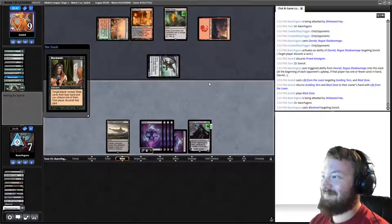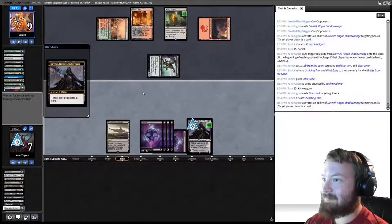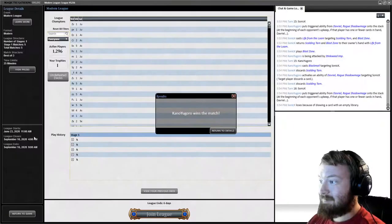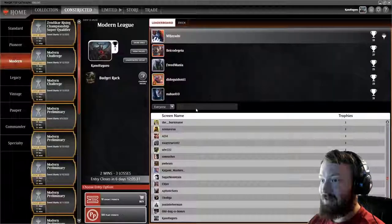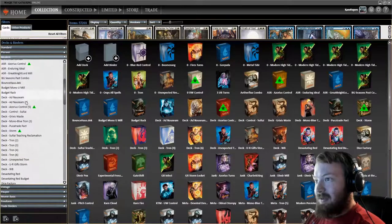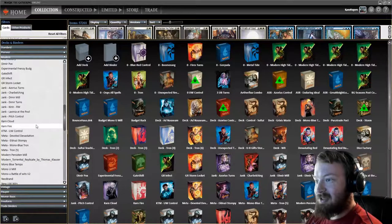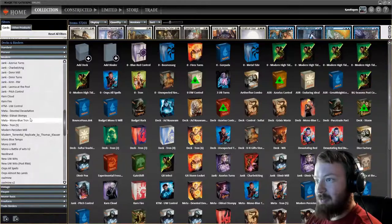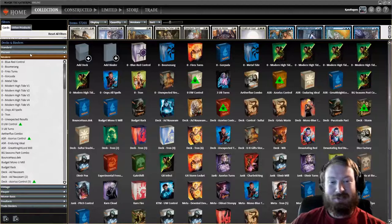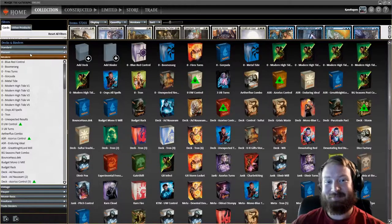We Blackmail opponent, make them discard, and pass. That's all the time I've got. Let me know what you thought of Budget 8-Rack. If you want to see more decks like this, I stream Wednesdays at 6pm Mountain Time, 8pm Eastern, on Twitch under the same username. I'll see you guys next time — bye.